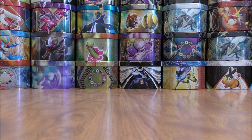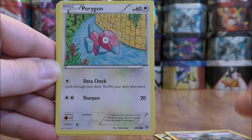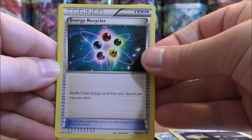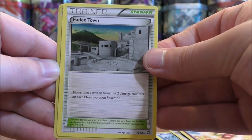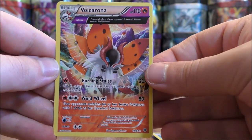I definitely prefer the GX cards. Pack eight starts with Inkay, Golurk, Porygon, Relicanth, Persian, Energy Recycler, Whimsicott, Faded Town, a reverse holo of a Golurk — just a common — and the rare here would be a Volcarona.